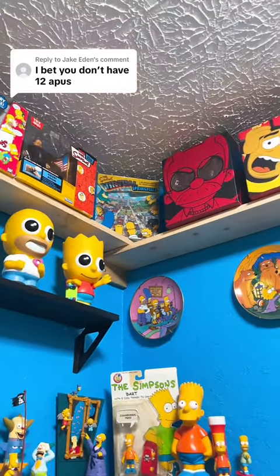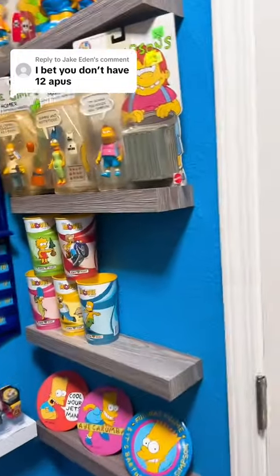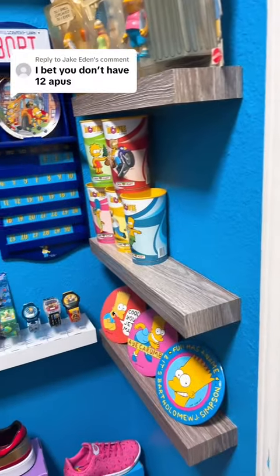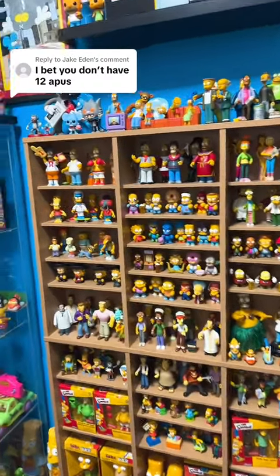So we have at least 10 Apus. I don't think we're going to get 12 — I'm just panning around a little bit just in case anyone else spots Apu. But at least we got 10, which to be honest, I thought I was only going to have about five in my collection. Which character do you guys want to see next?